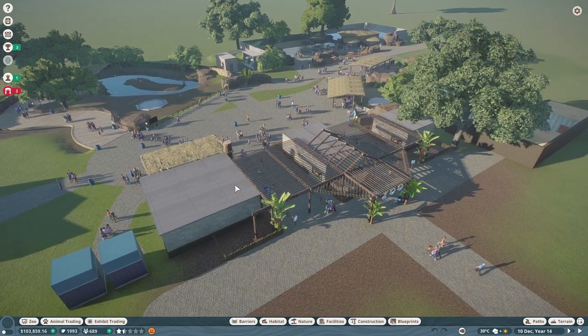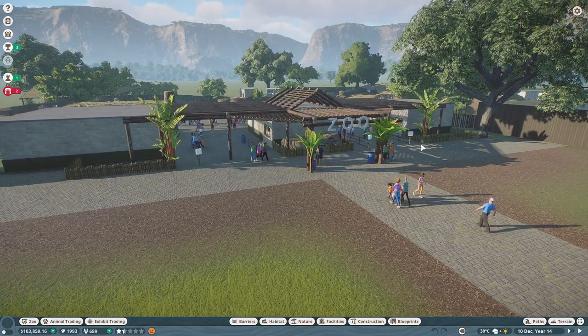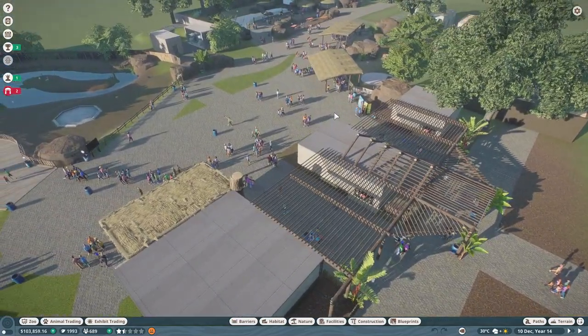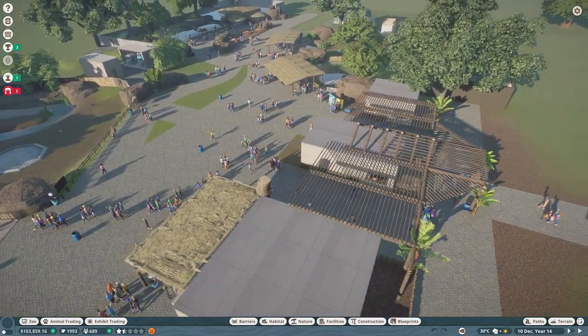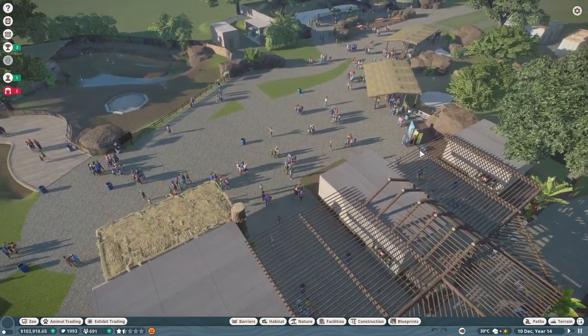So far it's going very well — you can see we have lots and lots of money. In our last episode we created more of an official entrance for ourselves and the start of an actual staff area. We didn't add any animals, but I thought what I would do this time is start off with placing down some more of the keeper talks.